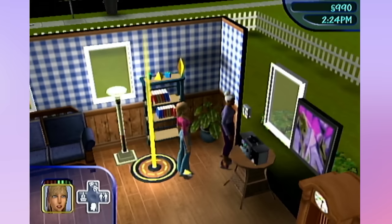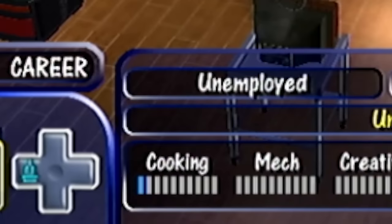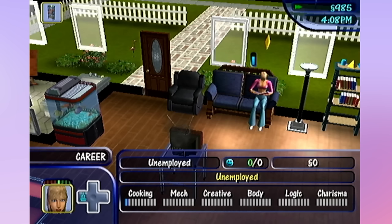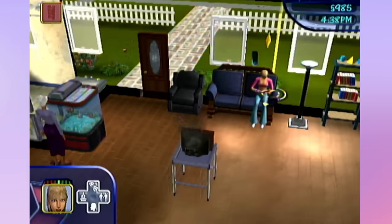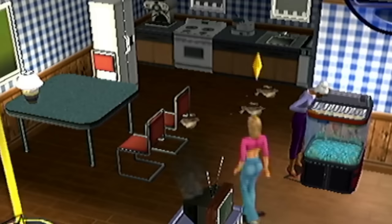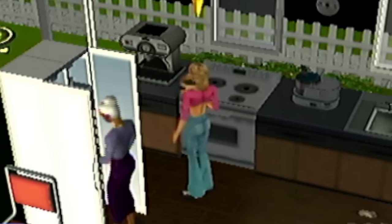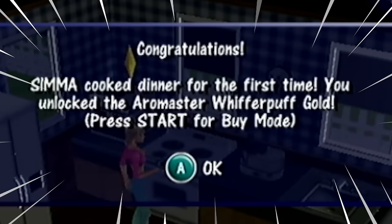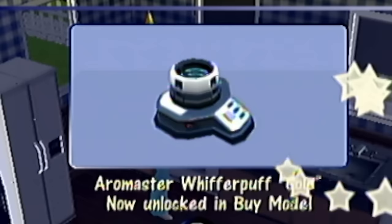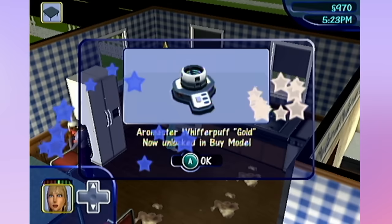All I have to do is study cooking a little more, make myself a meal, and fix up her TV - and we're getting out of mom's house already. I'm aiming to get maybe two cooking skill points; I feel like that'll be a safe bet. Let's go try and cook. The Sims 1 is far less forgiving when it comes to these things. We cooked dinner for the first time and we unlocked the Arrow Master Whifferpuff Gold. What the heck is that? I have no idea, but it's fun that we get to unlock items.